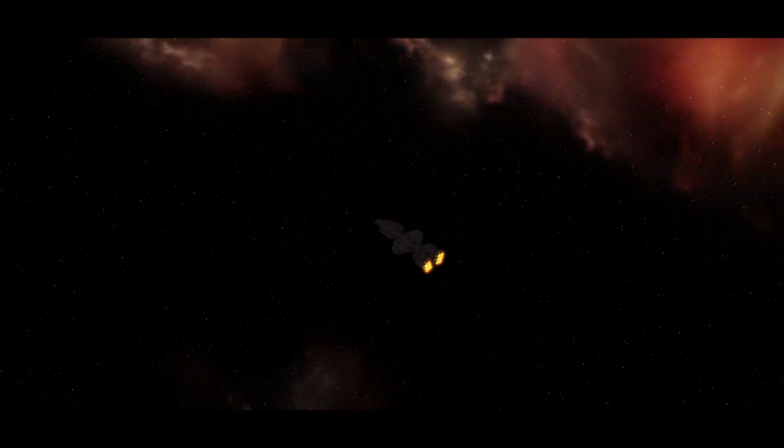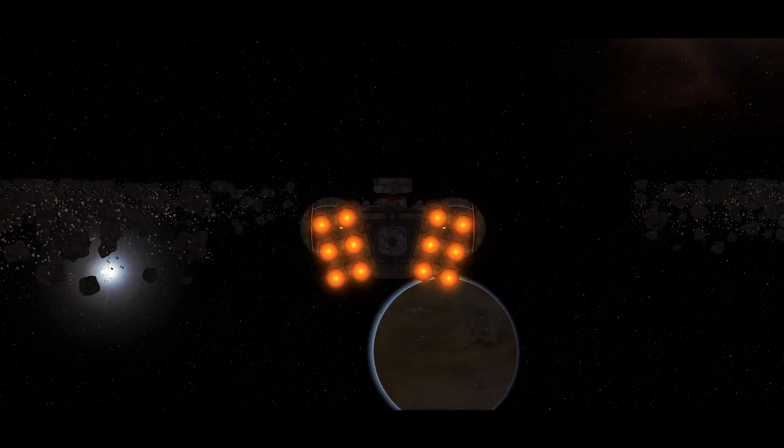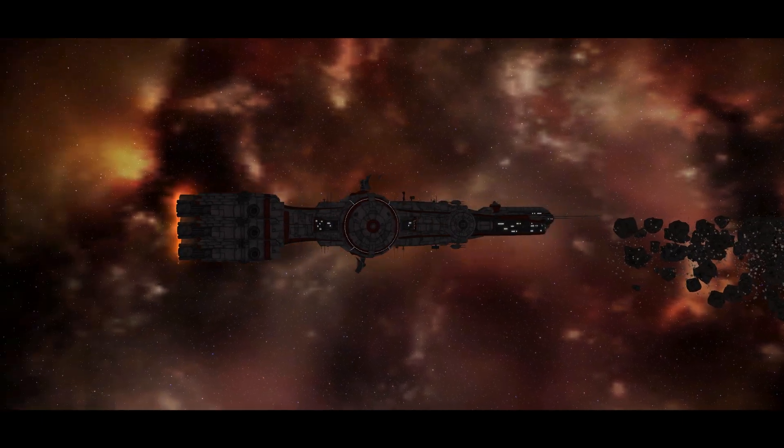The CC7700 Interdictor is a frigate class with a role as an interdictor. They can be purchased by the Rebellion with frigates and cruisers tech 3 for 13,000 credits on planets from an advanced medium shipyard.